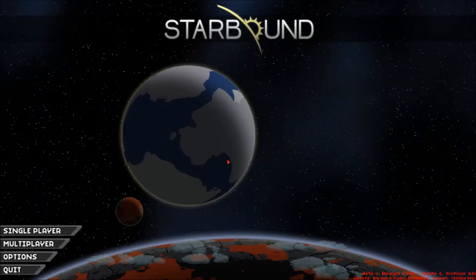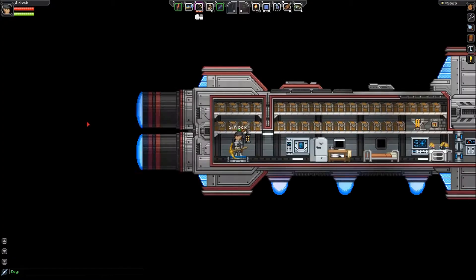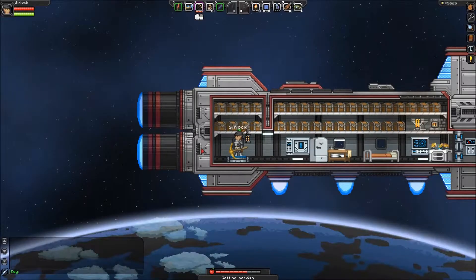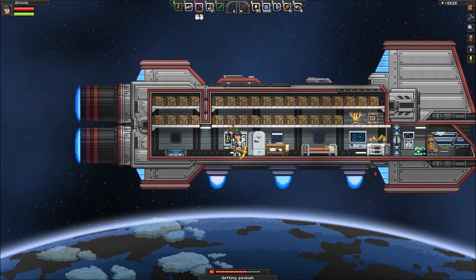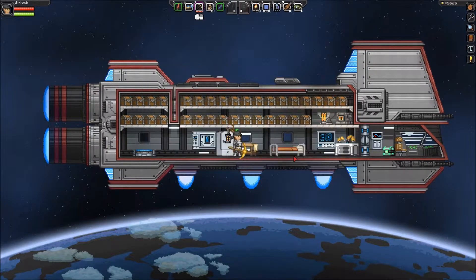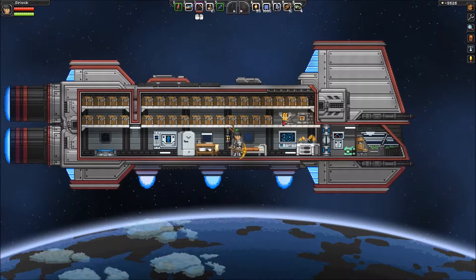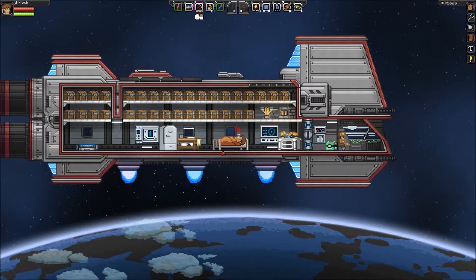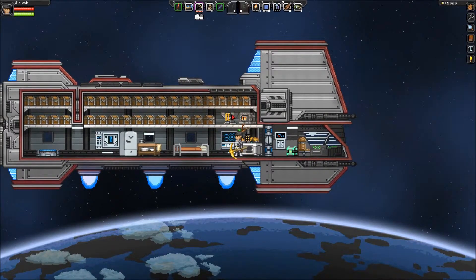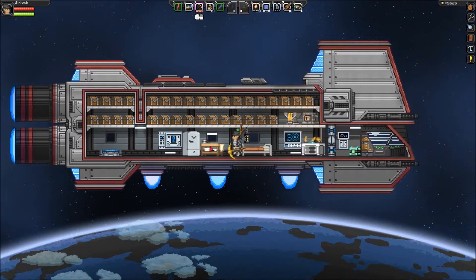Hello Internet, Syrioc here. Another Starbound adventure. I was a little bit busy between episodes, which you'll see in a second. I've changed a few things around the ship and stripped it completely bare — even turned the fridge around. These chests are all empty now. I got sick of running out of space. And I want to head out into the world — or the universe — and do a little raiding. Kind of what I do.